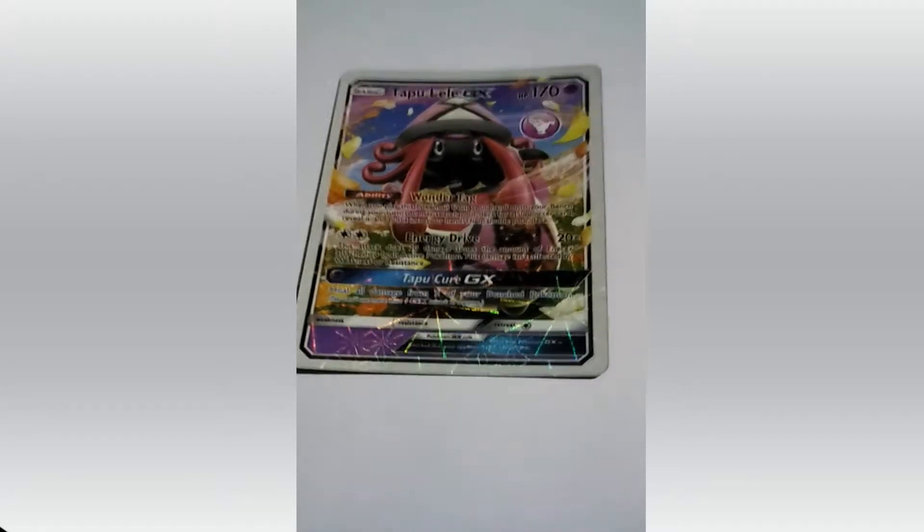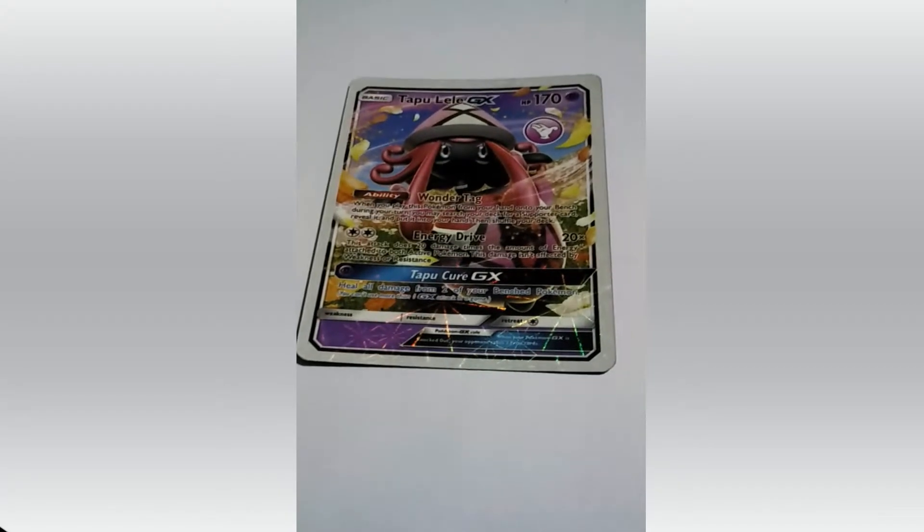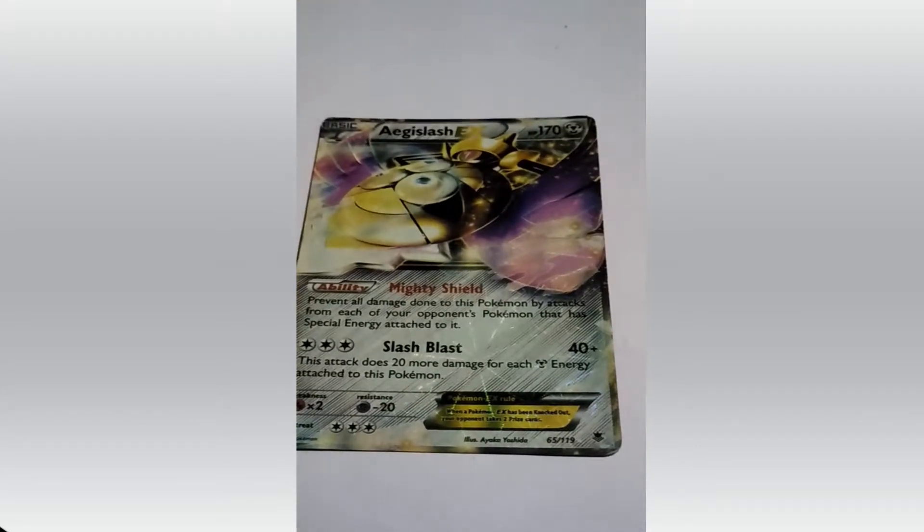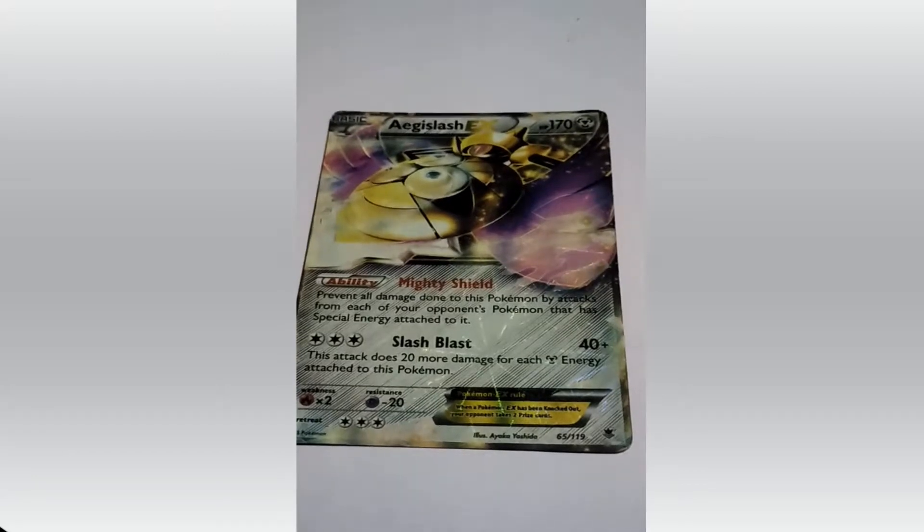Tapu Lele. HP 170. Its attacks are Wonder Tag, Energy Drive and Tapu Cure. One of the best Pokemon we have seen. Shield type of Pokemon — always seen it attack. That's Aegislash. HP 170.